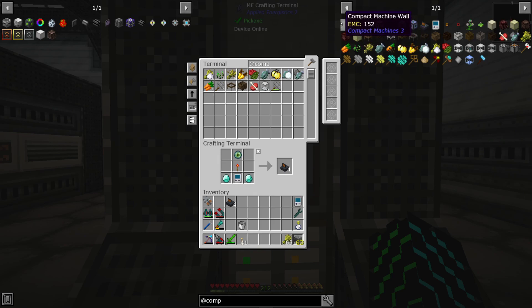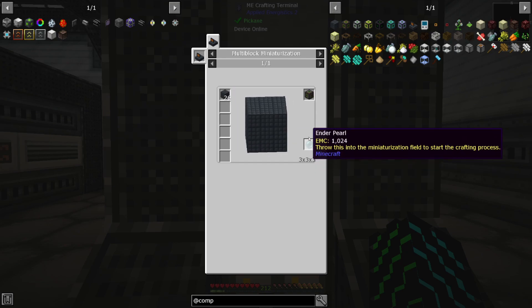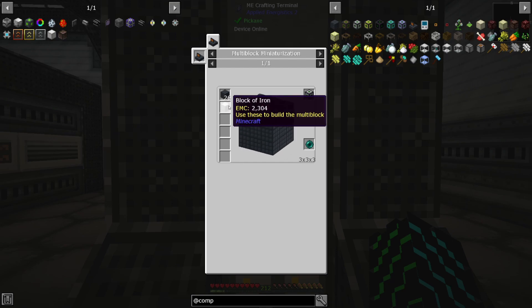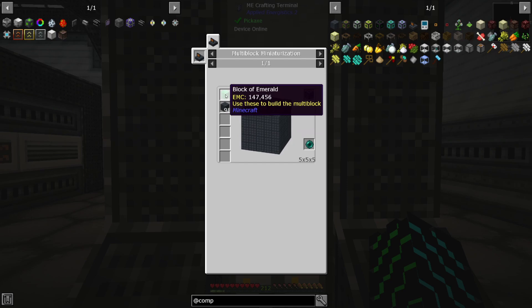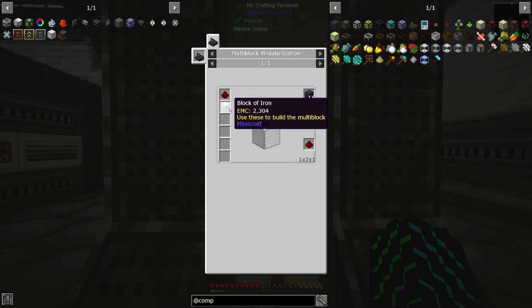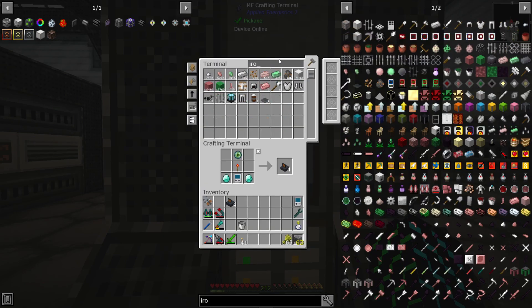In order to build the compact machines, depending upon the size you want, you click on this and it'll show you you need 26 of the walls and an ender pearl to toss on it to start the transformation. The smaller size is a three by three by three hollow cube with an iron block directly in the center. If you go all the way up to the maximum compact machine, you're going to need 98 of the walls and one block of emerald, plus the ender pearl to start it off. To get these walls, you need iron blocks and redstone — one iron block and two pieces of redstone gives you 16 compact machine walls.